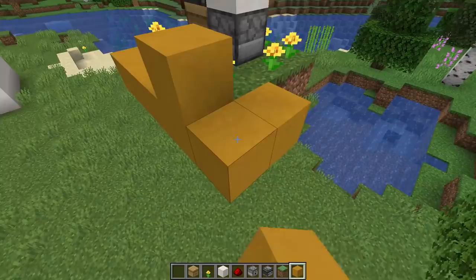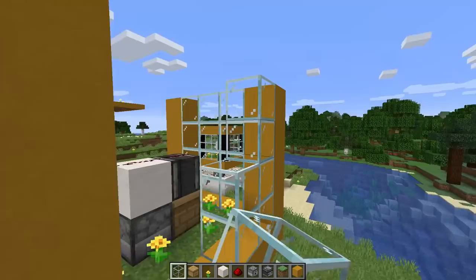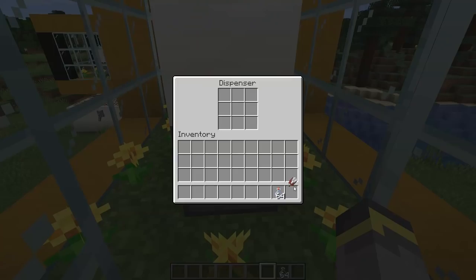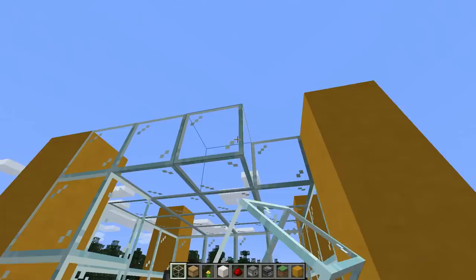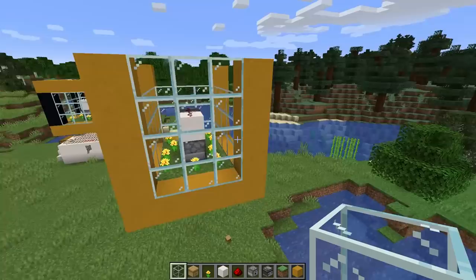Now we need to box the whole build in with some sort of building block. You can use glass to see inside, or just solid blocks - it doesn't really matter. You should end up building basically a rectangle that is five blocks high in total. Your ceiling should be one block above the redstone, as close to the redstone as you can get. Before you close this thing up entirely, place either shears or glass bottles inside your dispenser. Technically you can build this box even higher, but there's really no need.